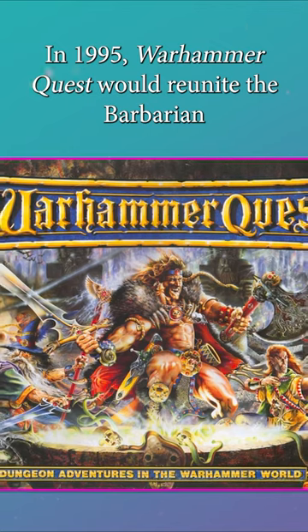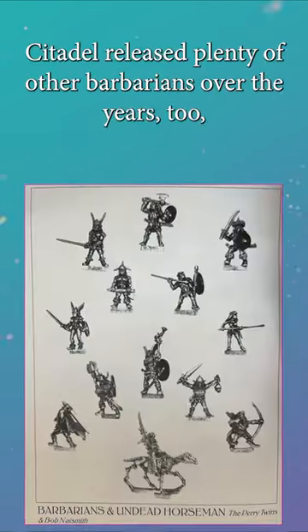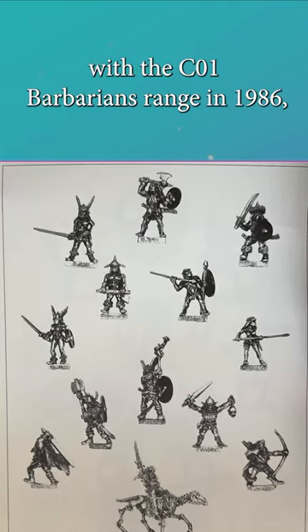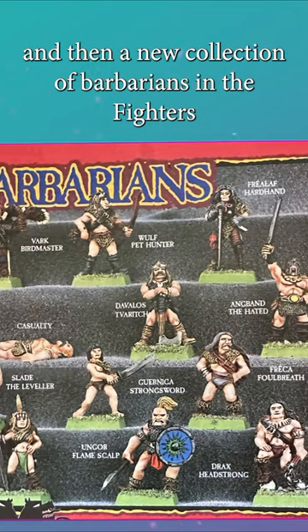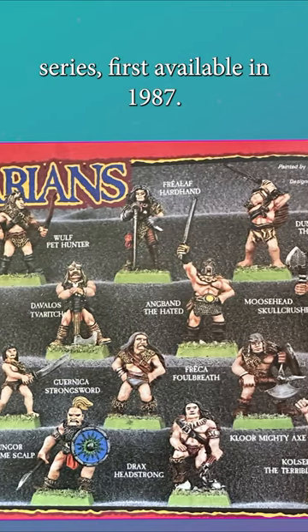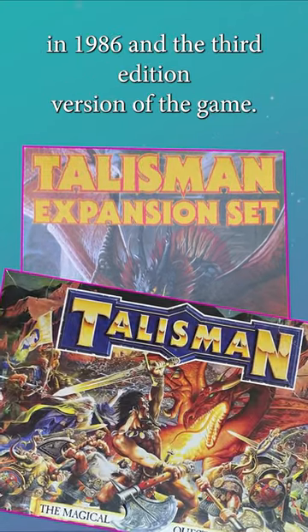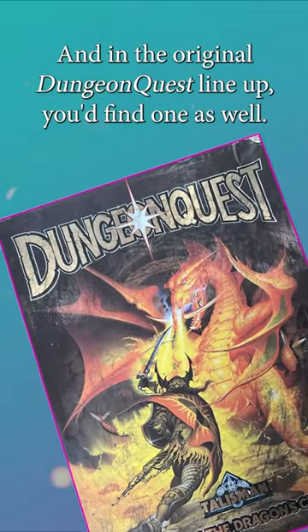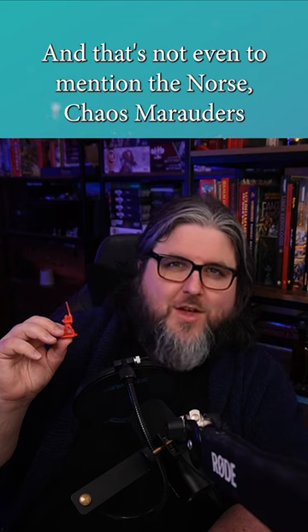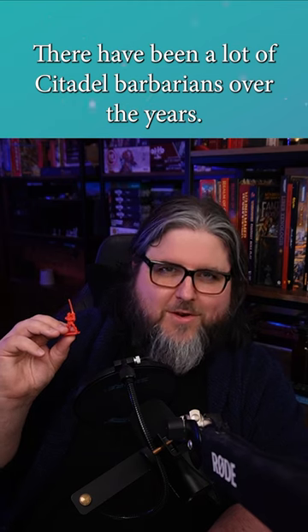In 1995, Warhammer Quest would reunite the Barbarian with his compatriots. Citadel released plenty of other Barbarians over the years too, with the C01 Barbarians range in 1986, and then a new collection of Barbarians in the Fighters series, first available in 1987. There was even a Barbarian in the Talisman expansion in 1986, and the third edition version of the game. And in the original Dungeon Quest line-up you'd find one as well. And that's not even to mention the Norse, Chaos Marauders, Thrud, the Darko Savages… Basically, there have been a lot of Citadel Barbarians over the years.